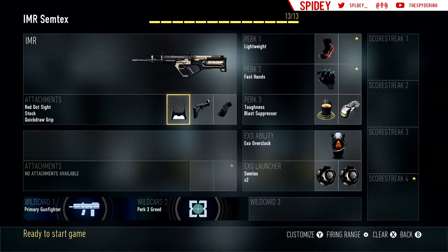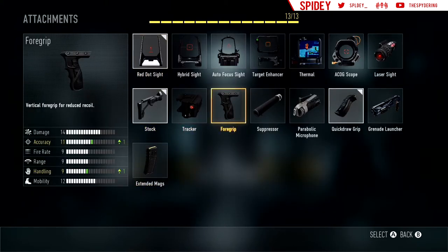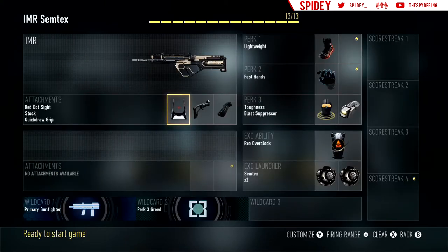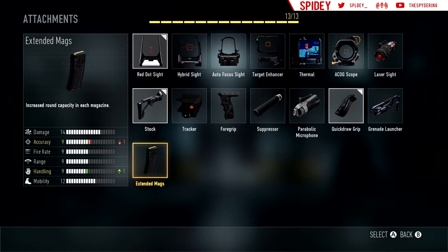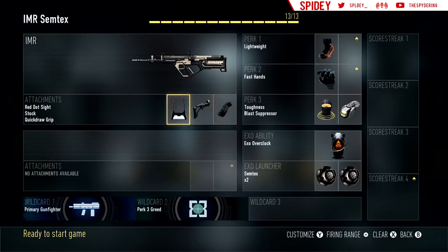With the IMR, you always want to run Red Dot, Stock, and Quickdraw. You could trade the Red Dot for Grip if you like the iron sights, though Grip is kind of useless in my opinion. You could also trade for Extended Mag because the ammo runs out really quick — it's a four-round burst and holds 35 bullets, so about eight or nine bursts, and with the fast fire rate you're spamming it. I might pull this gun out when I'm in a trolling mood, just for fun.